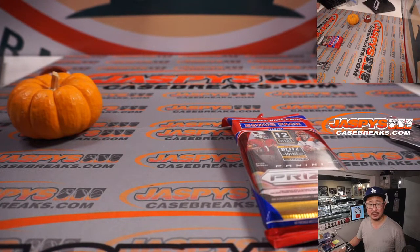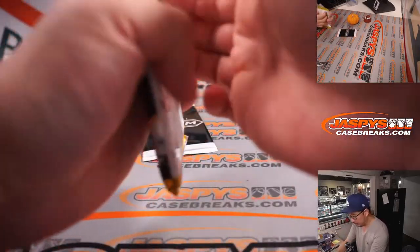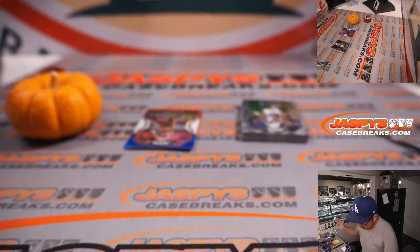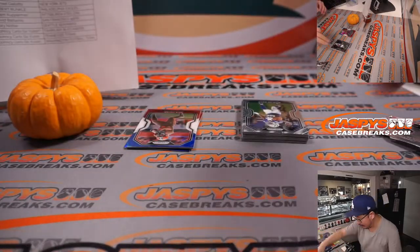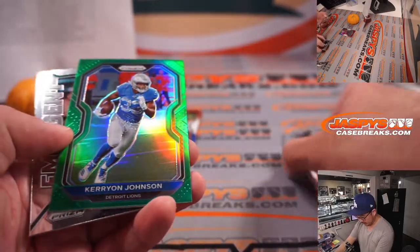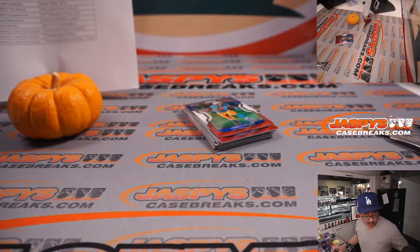We are very close to knocking that break out, and maybe finding ourselves an NFL shield to unlock a bunch of break credit — that would be pretty awesome. Thank you for giving this a try, taking the risk on this. You can't win if you don't play. There's Kerryon Johnson, Jalen Ragor, and Daryl Taylor. There's Nick Chubb, Red Wine and Blue, Matthew Stafford, and rookie Joshua Kelly. So nothing too crazy there.